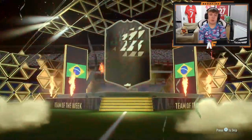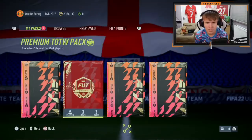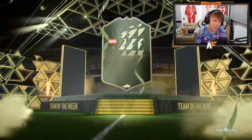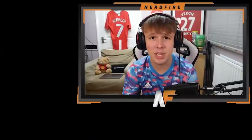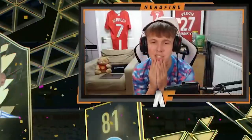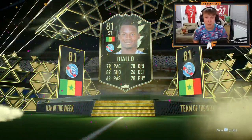Third Team of the Week player pack on my account — can we actually get a walkout? We still can't. Vinicius Jr.? No, he wouldn't be a walkout, but we've got Wendell. He's an 83, so he shouldn't be a walkout. Two more of these to go. Leon Ha in pack four. Final Team of the Week pack — can we see a walkout? No, we can't. I actually thought it was Mane for one second, but it's not even a walkout. Five Team of the Week packs — not great.